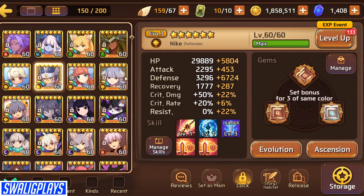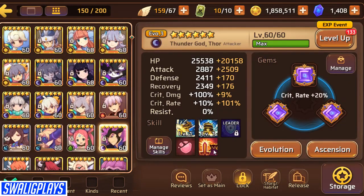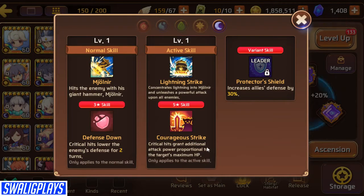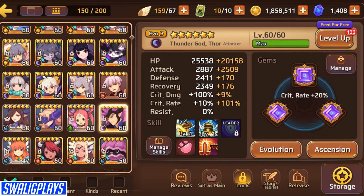For Golems B10 I'm using Nike, Snowy, Yukina, and Thor for the defense down and courageous strike. Although he does slow my runs down, he does help at the end getting to the boss and going 100 to zero on him because he is a pain.